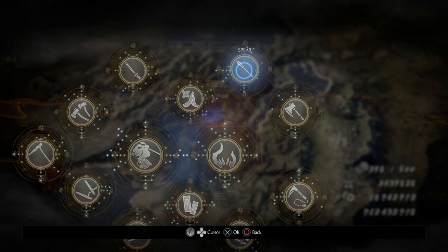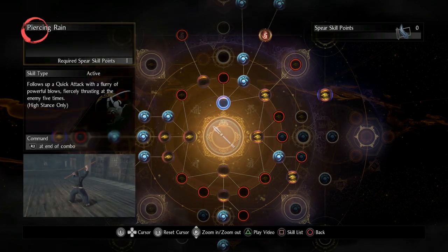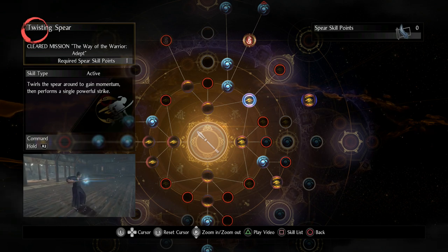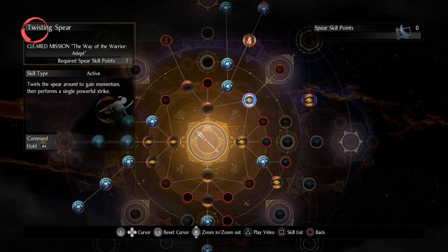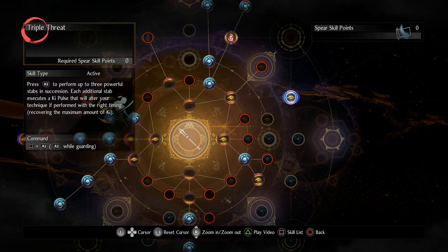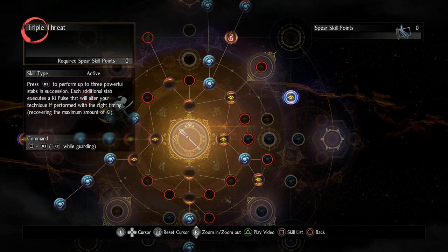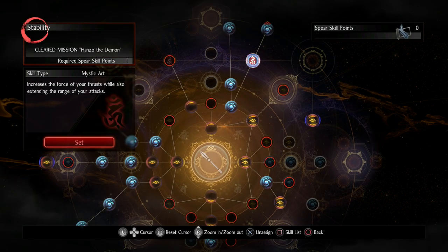The first thing I want to talk about is the skills in spear, because the spear has some really good skills. For this build I'm using Piercing Rain — I think this is awesome. One of the main skills is Twisting Spear, which is extremely powerful with amazing range. I'm also using Triple Threat, which is a boss skill you have to farm for, but it's extremely good, especially if you can get the timing down for the perfect Ki Pulse.